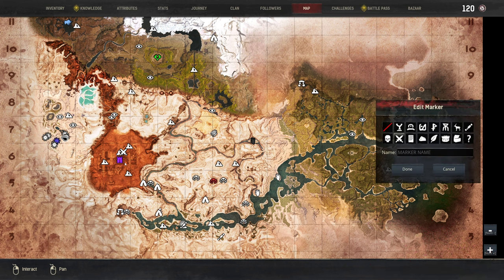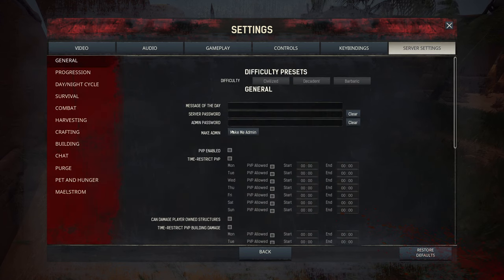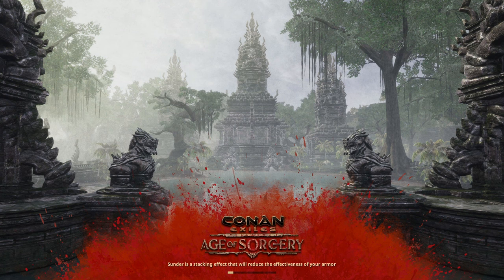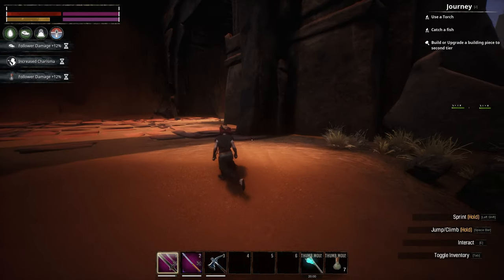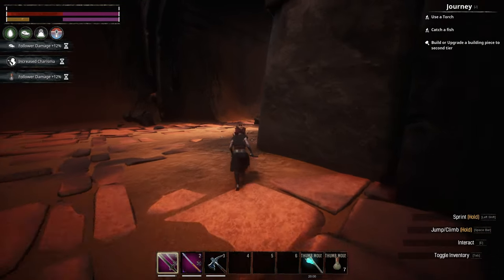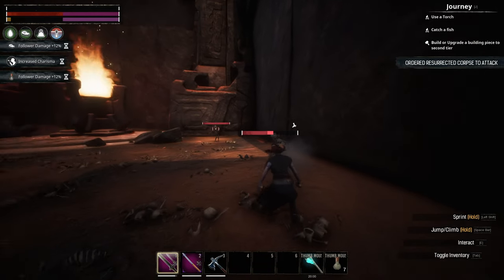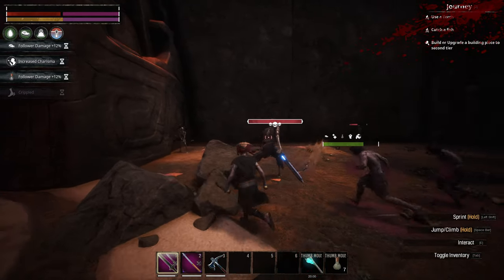Let's hit up the Unnamed City and take on one of these bosses. We'll hit up the Guardian of Flame over here. Zombies took out some skeletons along the way. This guy goes down pretty fast just from these zombies.